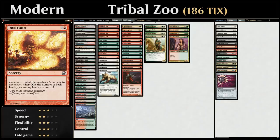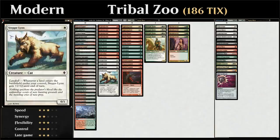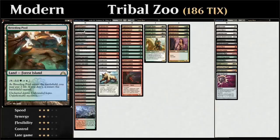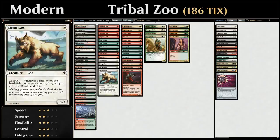Because we're already playing lots of fetch lands and shock lands to enable Tribal Flames, we're also playing with a bunch of landfall creatures. We've got the full 4 copies of Steppe Lynx — 1 mana for a 0-1 with landfall, saying whenever a land enters the battlefield under our control, Steppe Lynx gets +2/+2 until end of turn. Combined with fetch lands, Steppe Lynx can reliably attack for 4 damage every turn — the fetch land entering triggers it, then we sacrifice it to grab a shock land, triggering it again for 4 damage.